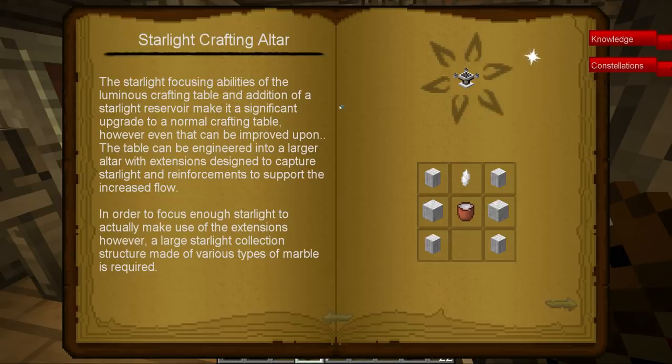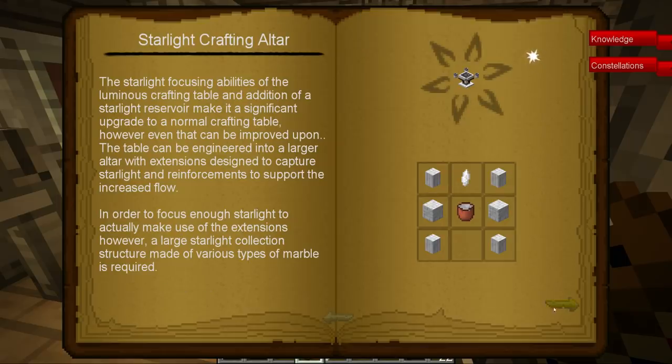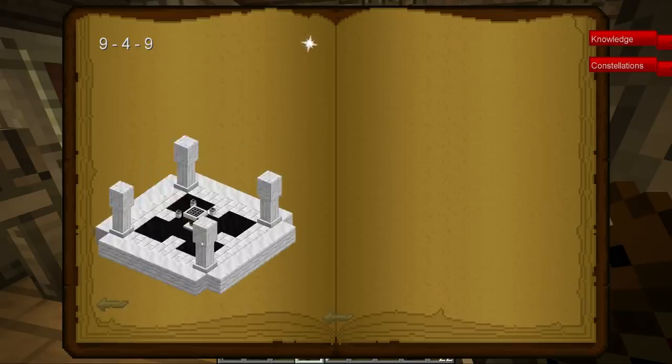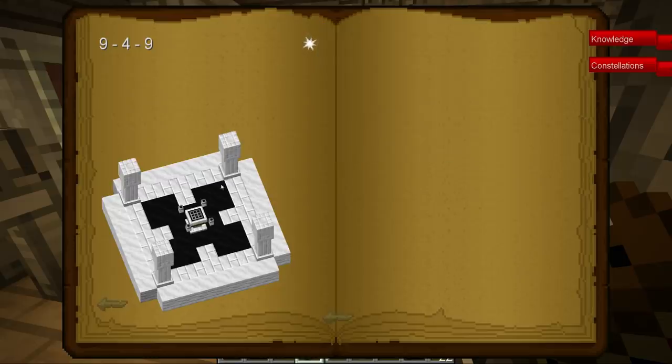You can hover this thing and it should show you the full requirements. We need to build a structure: eight chiseled marble, 28 marble arc, 24 marble bricks, 21 sooty marble, and some pillars.